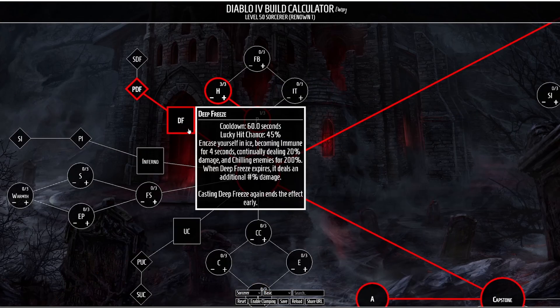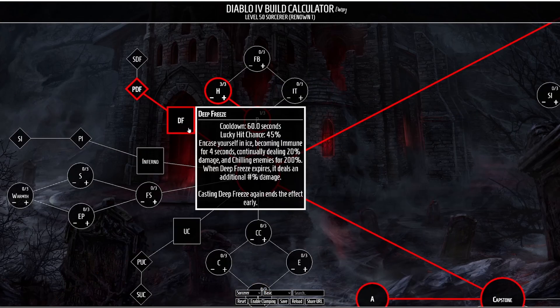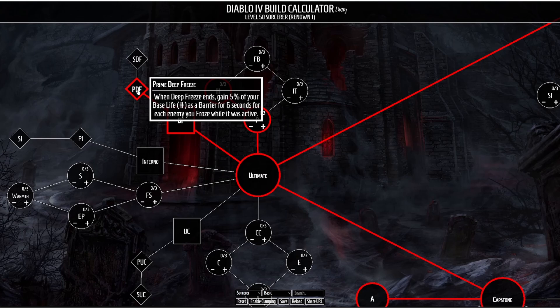Next up is our Ultimate Skill and we're going to be taking Deep Freeze. This causes you to encase yourself in a block of ice, becoming immune to damage for 4 seconds while continuing to deal AoE damage. When Deep Freeze expires it deals an additional burst of damage. The first passive talent is Prime Deep Freeze, which was reworked into a barrier effect after Deep Freeze ends — though since we're already generating so many barriers, I don't think this is going to be necessary.